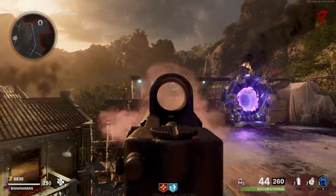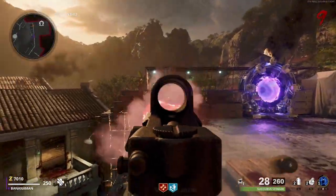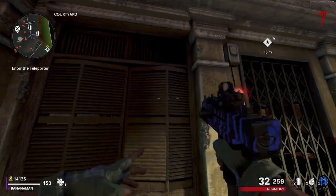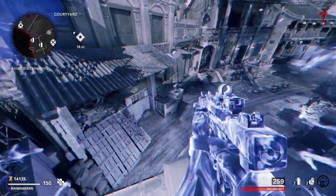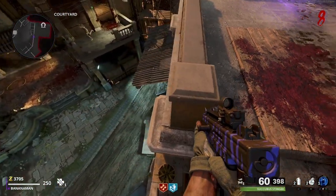Glitch 2 is located on the map Firebase Z. To do it you will need your Ether Shroud at tier 3 or above. Make your way toward this crate in the spawn area, look toward this balcony, then jump and Ether Shroud toward it. You have now successfully skipped the first door on Firebase Z — from here play through the game as normal without opening the spawn door.